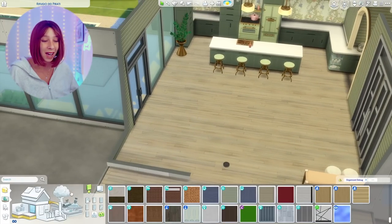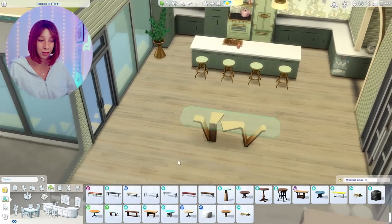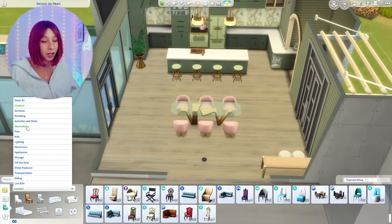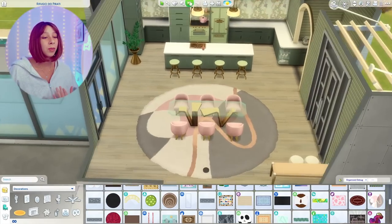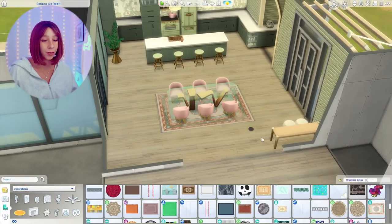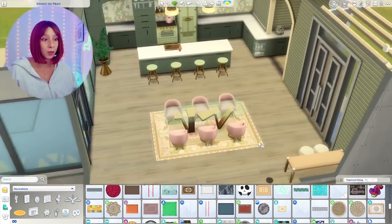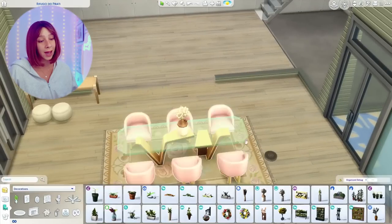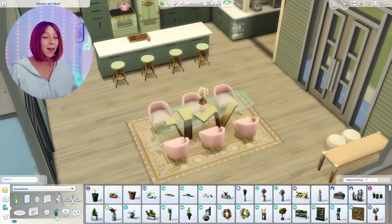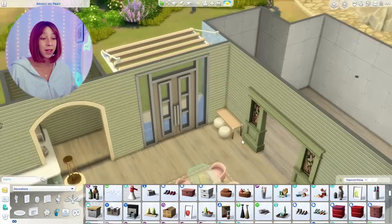I end up using the chairs from the modern luxe kit for this dining table. They are so cute — look at them, and the swatches they come in are so adorable, just honestly perfect for this type of build. This rug is from Growing Together, and that round one is from modern luxe — we're gonna be using that in the living room. I actually made the three sims after I built this. I was like, man, I really want to make some sims that fit the bill for this build.